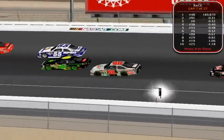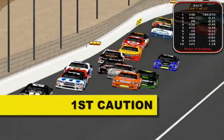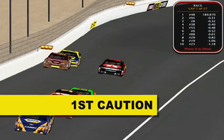Here comes Barney Ward, who wrecked in the race last week, and here comes Danny Wells. Oh! We've got trouble in the back — I saw a car upside down! Who is it? It's Cole Daly! Caution is out — caution is out as Cole Daly has flipped upside down!